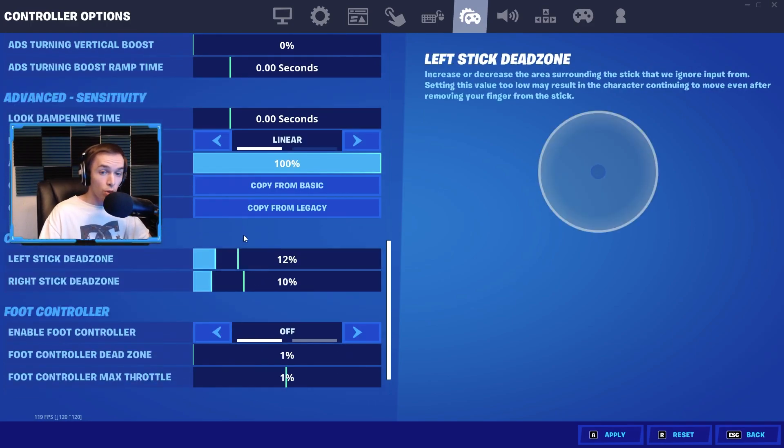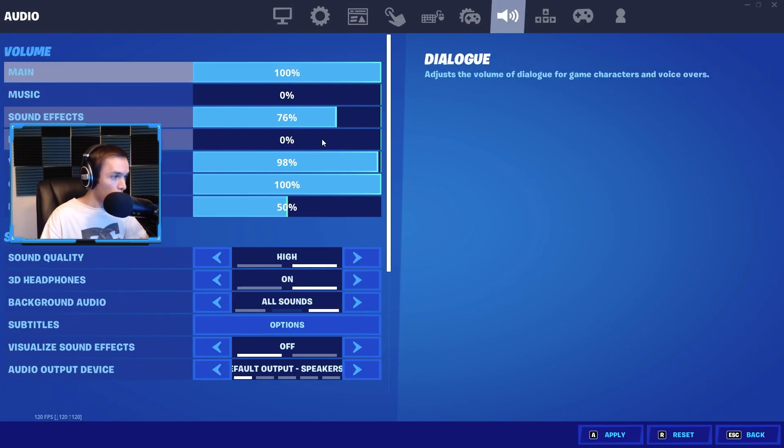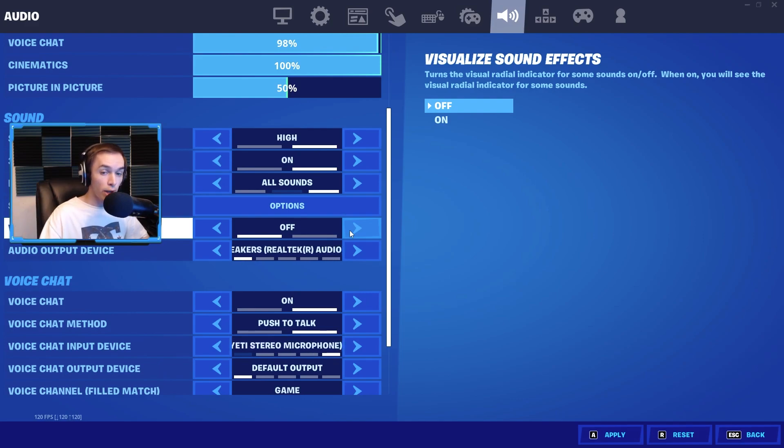I play linear with look dampening time set to zero. For dead zones, the rule of thumb is you want them as low as possible without getting stick drift. For me on this controller that's 12/10, but that changes depending on your individual controller. For audio settings, I do not use visual audio — I find it really overwhelming. I'm good at using sound to my advantage anyway, and I've noticed I'm sometimes more aware of enemy positions than teammates who have it on. It's a good setting that helps a lot of people, but I play better with it off.